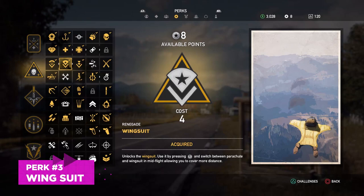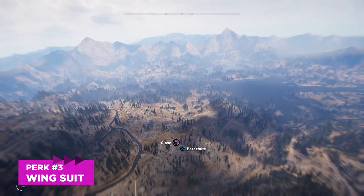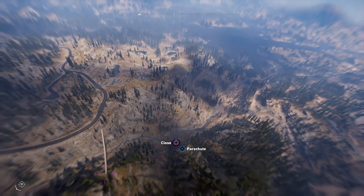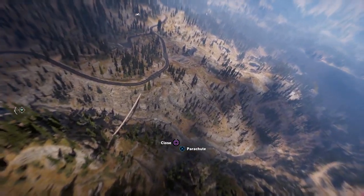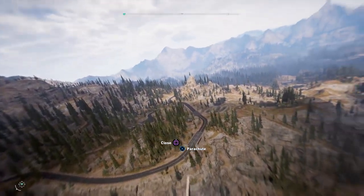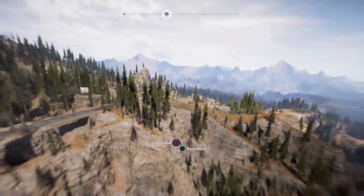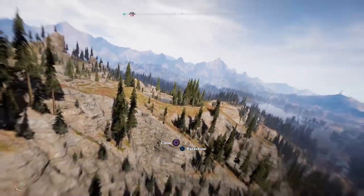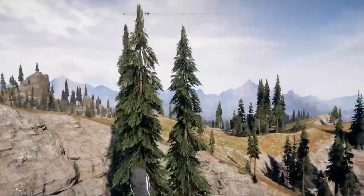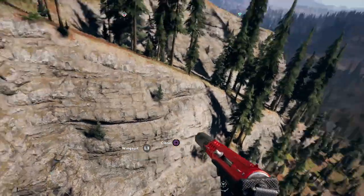It's worth continuing down this skill tree to unlock the next perk, which is the wingsuit. If you've played a Far Cry game before, you know how tremendously useful the wingsuit is. It lets you go horizontal, whereas the parachute pretty much just lets you go down. It will increase your speed, mobility, everything. You will definitely make use of it, and it's only a rather paltry amount of skill points, so not worth stressing about.